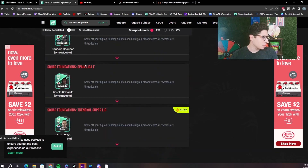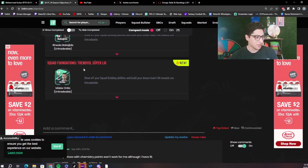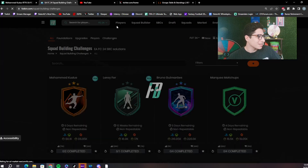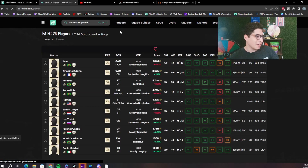There's also a new Squad Foundations Turkish League objective. If you go down to Squad Foundations it shows the Turkish Super League foundation, but unfortunately I can't access all the cards affiliated with it right now. There is going to be a Turkish League foundation coming with some new content.